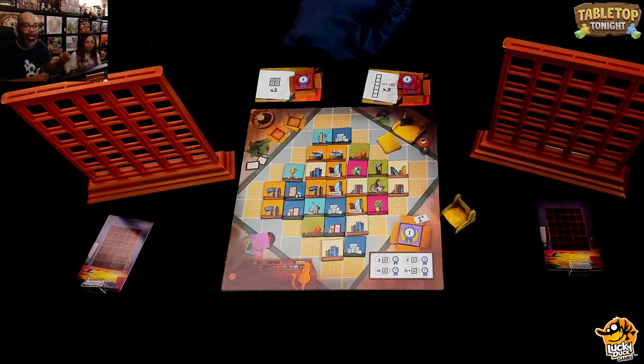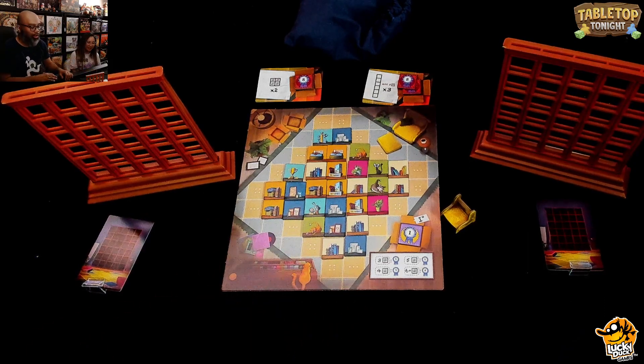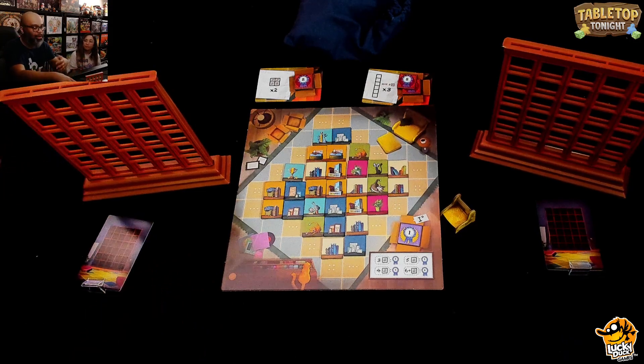When Julie's around, that means we're eating snacks and we're sipping tea, so thank you Julie for doing that. My Shelfie is a game by Phil Walker-Harding and Matthew Dunstan. I've been calling it Connect Four for gamers — not just me, a lot of people have.